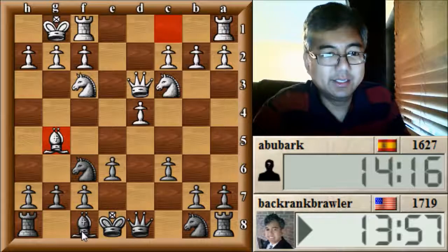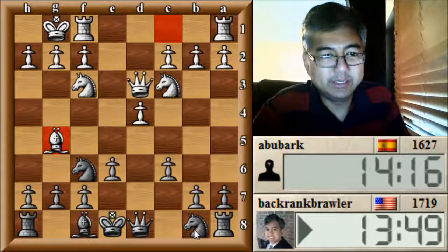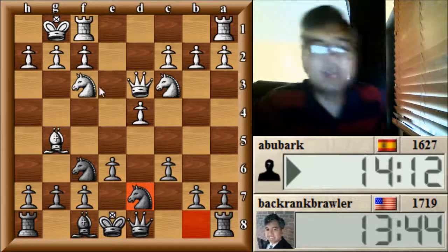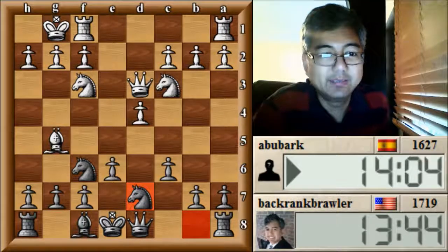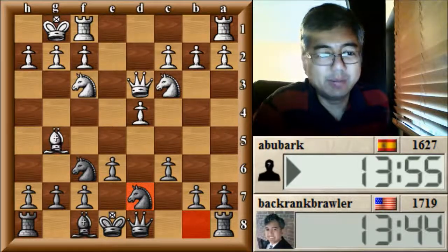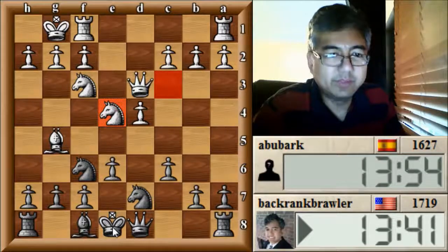He might want to play something like Knight to E4, and it's not a big deal because I can play something like this. Now if he plays Knight to E5 here, it would be a mistake to take, and what I would do is play Bishop to D6 most likely. You can see it's a fairly nice development, fairly easy development for black.